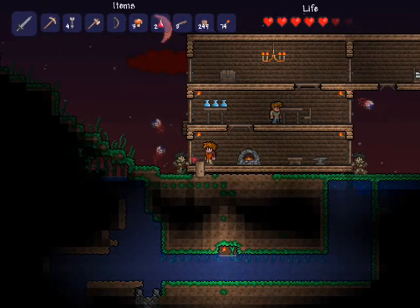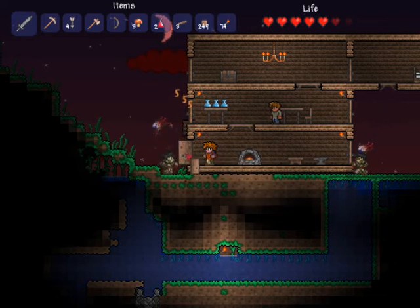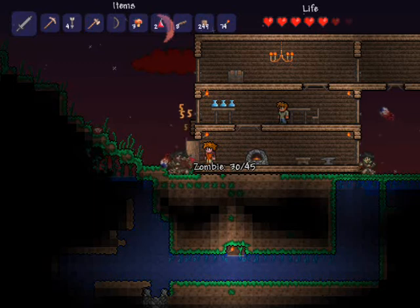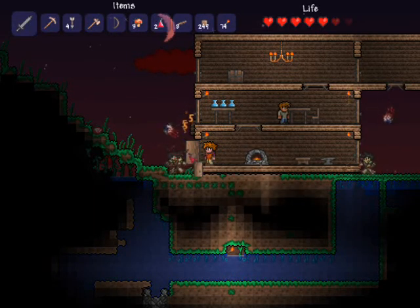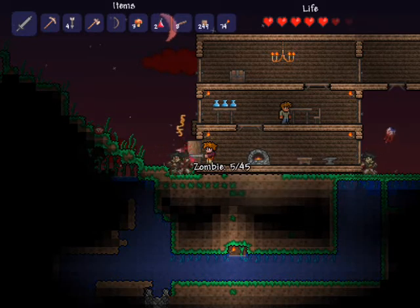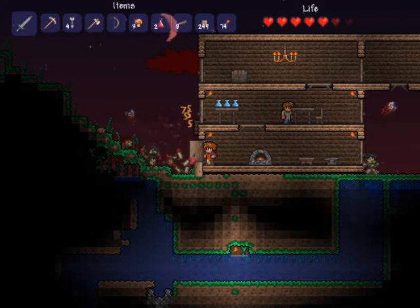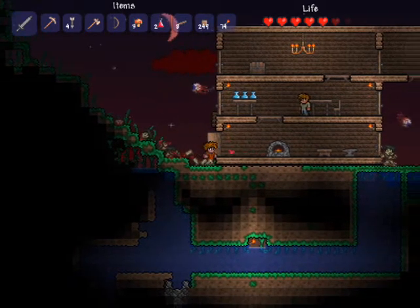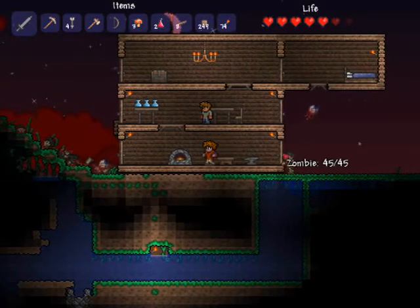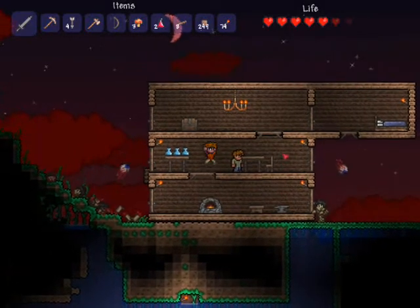I basically just keep on doing the same thing here — letting them in, killing them with the sword, making sure the eyes stay out if I can. But the only way I die in the end is by one of the eyes getting in, which kind of annoys me. I've got my helpful guide just sitting on the second floor, helpfully doing nothing. I'm really glad I built a room for him.